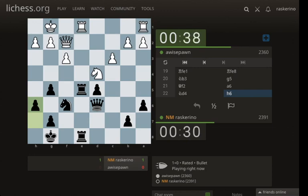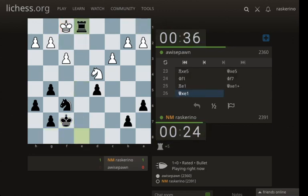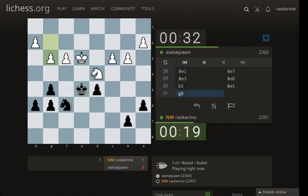Maybe knight h5 — f4 is useful. We'll take back with the queen. They're going for the endgame; my king's a little more active but their pawn structure is better. I'll play g6 so there's no knight f5 and try to get my king to e5. I might have knight g4 — I'm not sure where I'm bringing the knight.